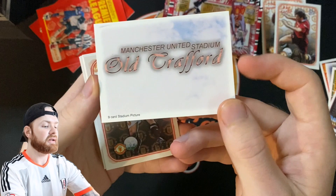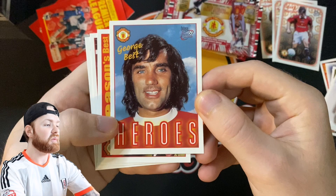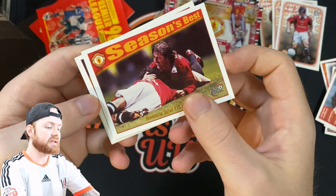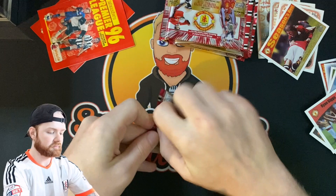We've got an Old Trafford — this will be the top of the stadium collection — Gary Neville. A George Best Heroes card — I love this card, I don't think we picked it up in the previous pack opening but it was included in the set. Manchester United 4 FC Porto 0 Season's Best — it has actually got Beckham on there so we'll keep that to one side. Peter Schmeichel and a Dream Team Ryan Giggs.